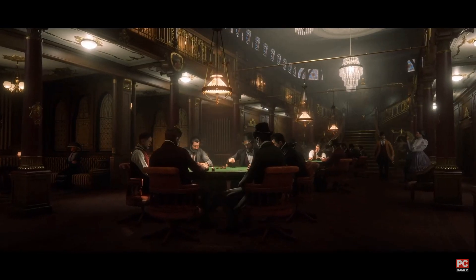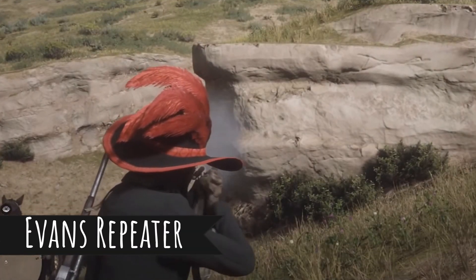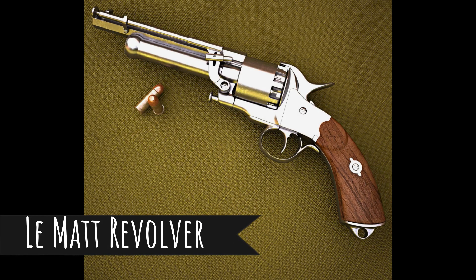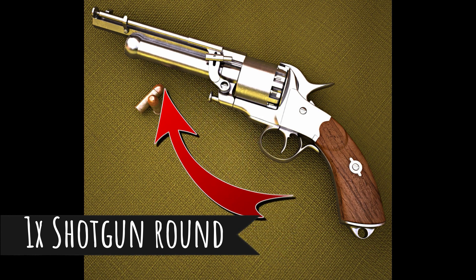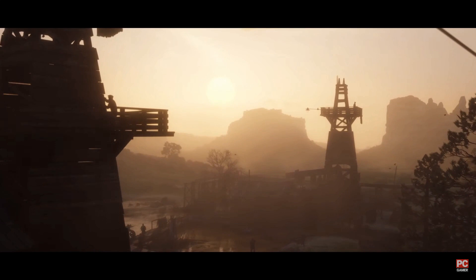In the PC version they're releasing some new weapons: the M1899 pistol, which is completely new to Red Dead Redemption 2, and then the Evans Repeater, High Roller Revolver, and the LeMat Revolver — which was originally only available in Red Dead Online. The LeMat Revolver is that Civil War era revolver with a shotgun shell in the middle of the cylinder, which I remember from one of my favorite books, Cold Mountain. Pretty awesome weapon.